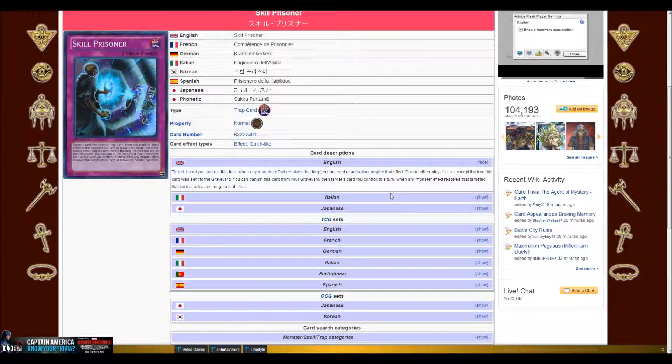Well, now you can chain Skill Prisoner. Target one card you control, and this turn, since he targeted it with Effect Valor, once the effect is activated, Skill Prisoner negates Effect Valor. So then your effect for Adreus goes through.